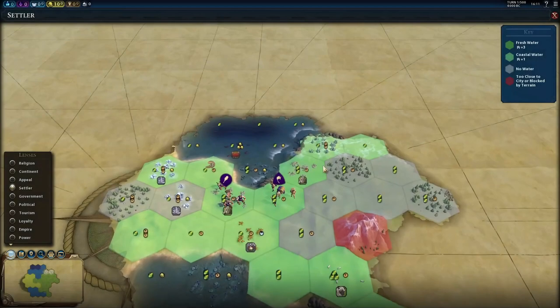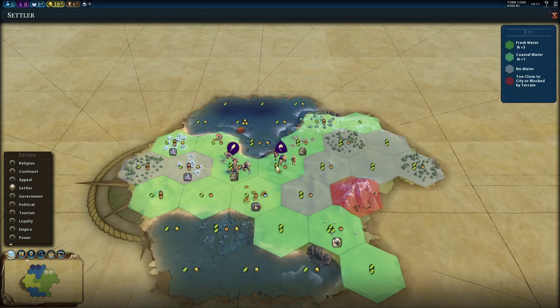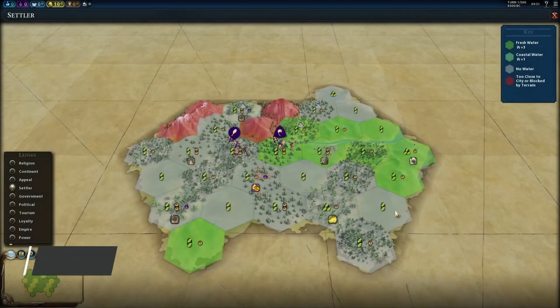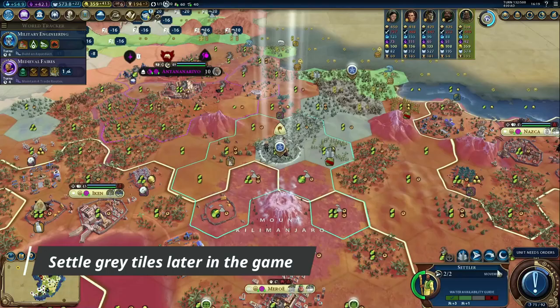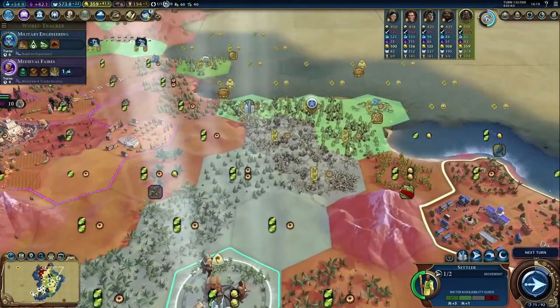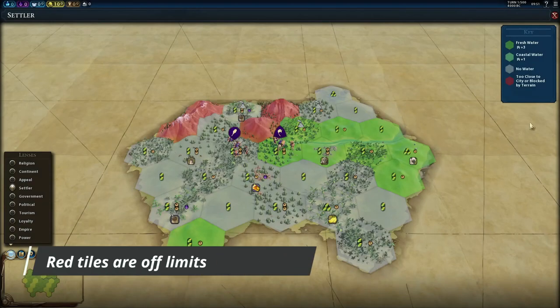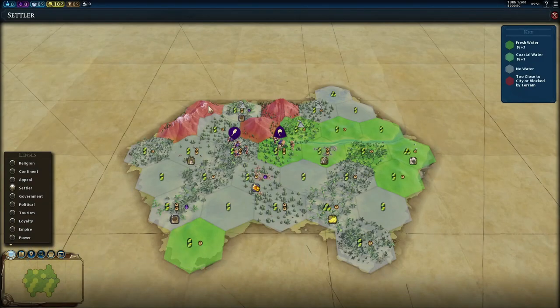In rare cases, I would consider settling on light green, non-freshwater coastal tiles with a plus 1 housing for the capital. Gray tiles have no access to freshwater, and I would never consider settling on those for my first city — my capital. Additional cities are a different story. Red tiles are restricted either by terrain, like mountains, or being too close to neighboring civs.